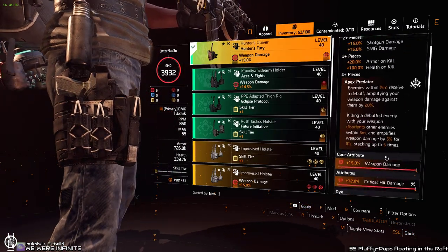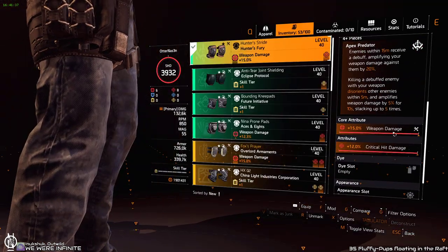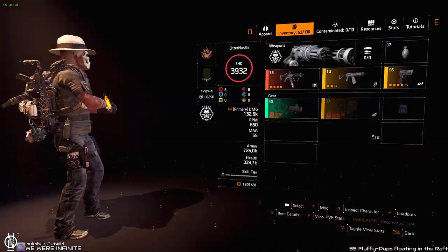For the holster it's basically the same: weapon damage and crit damage. For all the Hunter's Fury pieces, it's weapon damage and crit damage everywhere — easy choice.